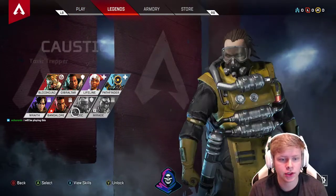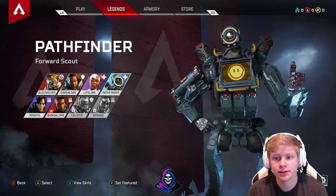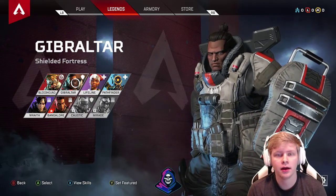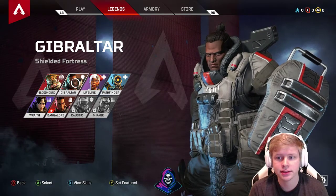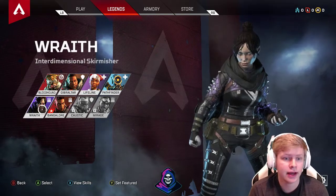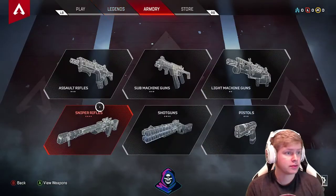These two are locked off the bat — could be a download issue since I'm only at 30%. We have Pathfinder, a forward scout, little robot dude, pretty dope. Lifeline is a medic. This shield fortress guy is kind of like a tank — reminds me of Reinhardt from Overwatch. His hitbox is large so he probably takes a lot to kill. Bloodhound is a pretty badass-looking technological tracker. I know this one is a weapons specialist, and so is this one.